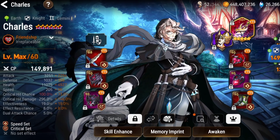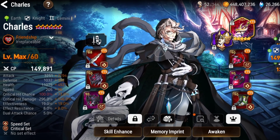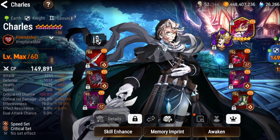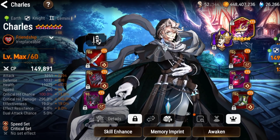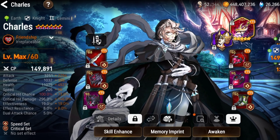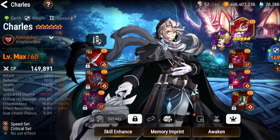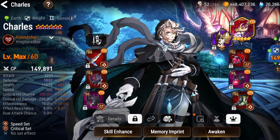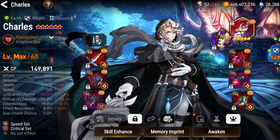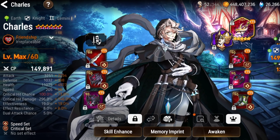For this showcase I have Charles built on a speed set and a crit set because I'm going first. But if you're building him slow for a defense setup, you want a counter set and immunity set. Make him slow, get a bunch of attack, crit, and crit damage — you don't need speed. Just pump his health and get some defense to make him tanky, and he'll still pack a punch with Skill 1 and Skill 2.